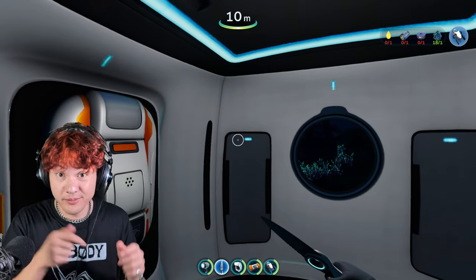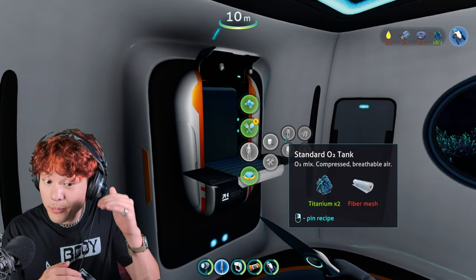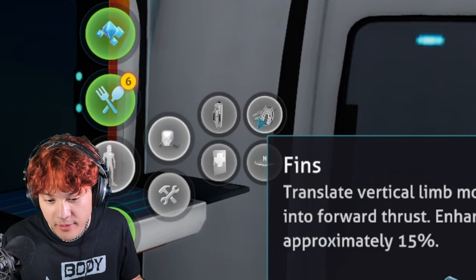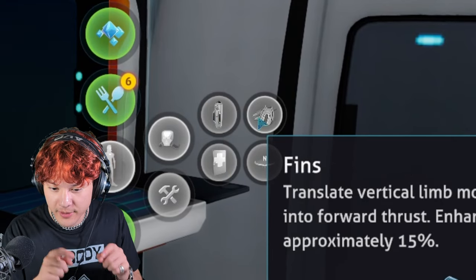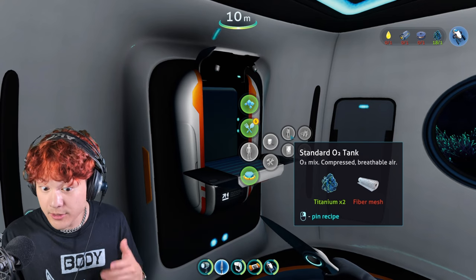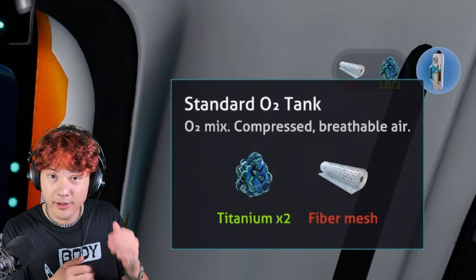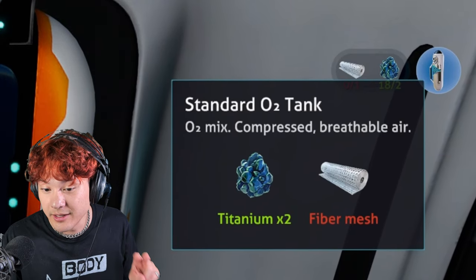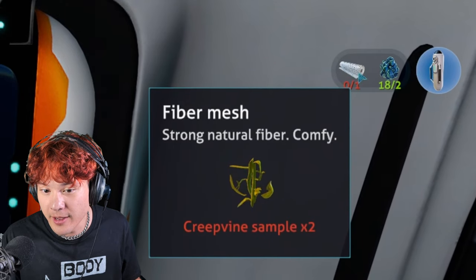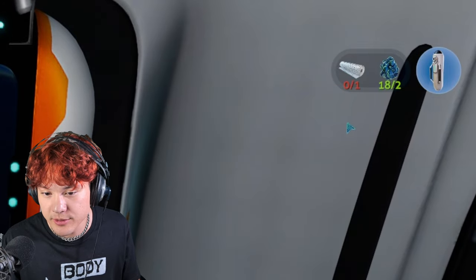What should I build now? I could build an upgraded oxygen tank — that would be good. I could build some fins; this would allow me to swim faster. Let's start with the standard oxygen tank. To build the upgraded oxygen tank, I need two titanium and fiber mesh. And to build fiber mesh, I need two creepy vine samples.